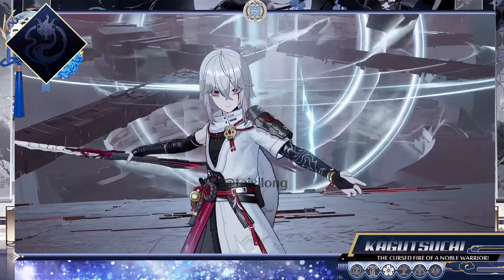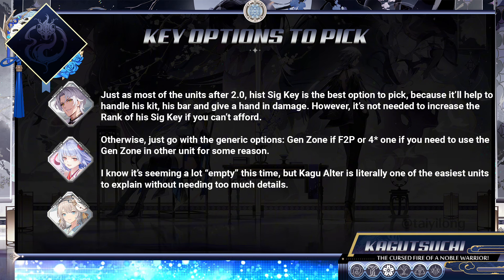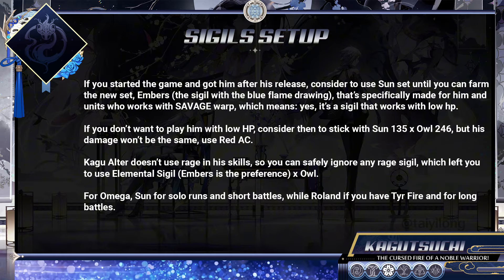Please pay attention to the demonstration below for keys. I highly recommend his Sig Key, because it'll help his kit completely, but you don't need to right away upgrade its rank unless you're a big fan of him.